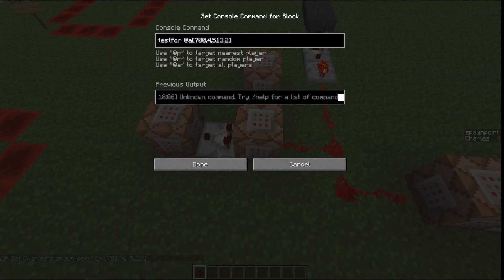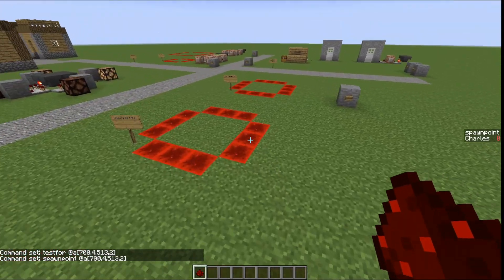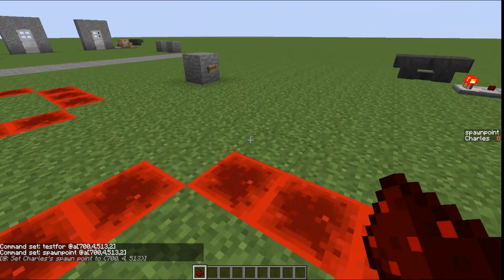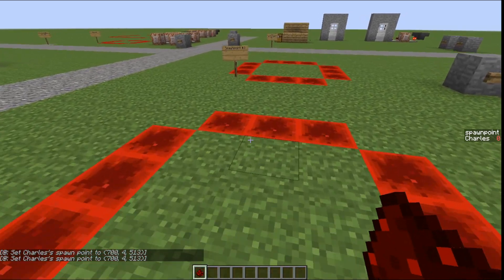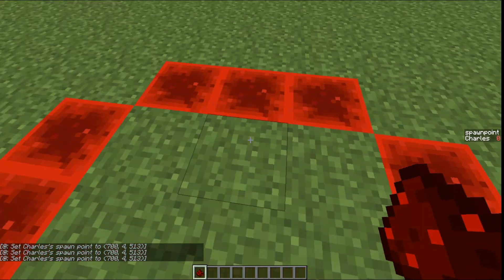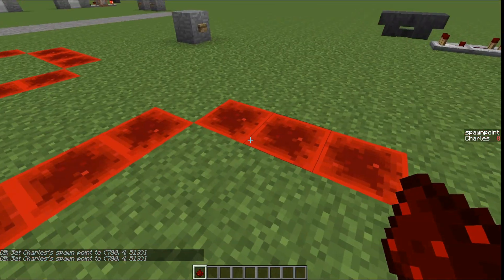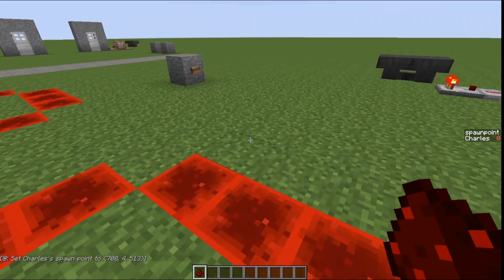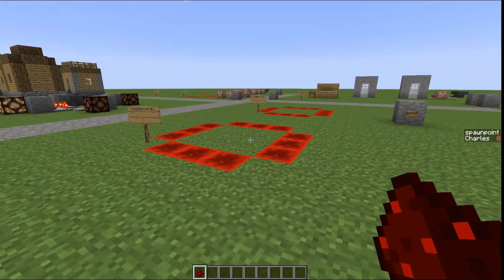The next one is a little bit more difficult. It tests for a player in that area and then sets a spawn point. This prevents the spam, but it still has a slight issue — every time you walk over it, it will pop up. And because it's set to all players within the area, if you have a multiplayer adventure map and a second person comes in, it would reset your spawn point again. It's an alright one, I just don't prefer it.